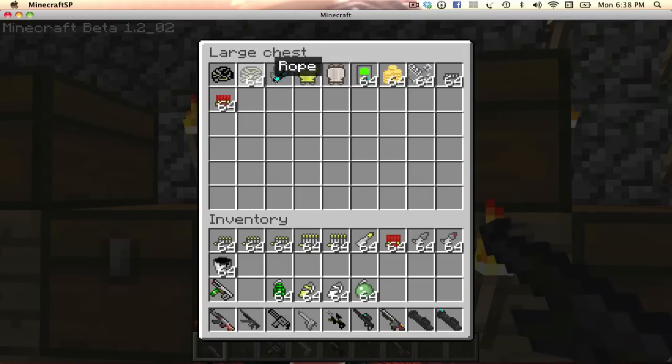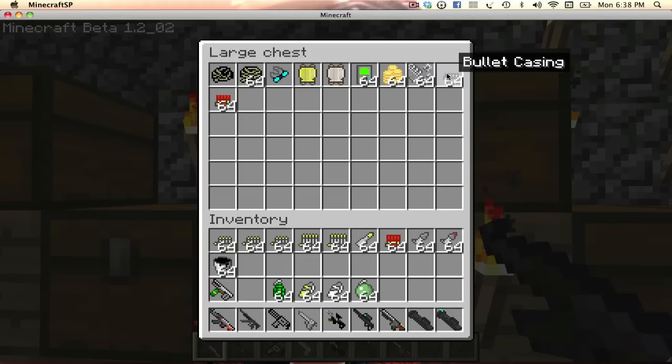Then we got the grappling hook, the night vision goggles, the scuba tank, the parachute, the light-o-meter, the gold coin, the metal parts, the bolt casing, and the shell casing. The grappling hook lets you latch on to surfaces like a hill and climb it. You can also put it on chests. Then there's the rope, which is used to build the grappling hook.